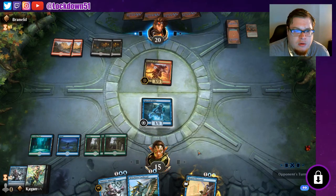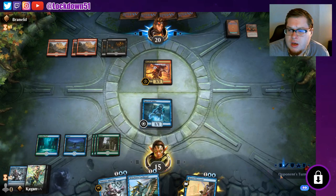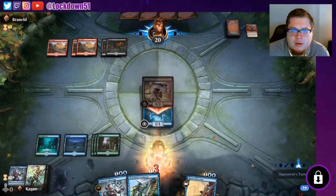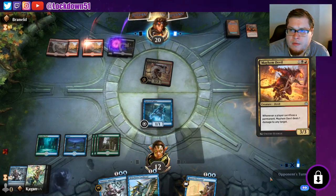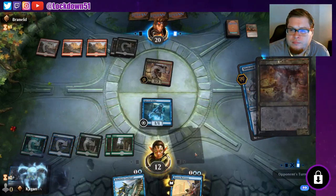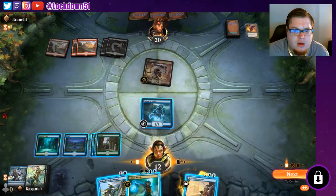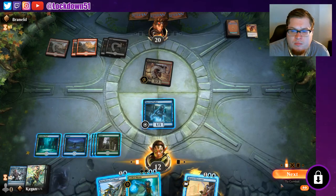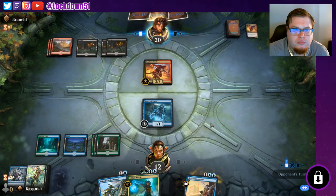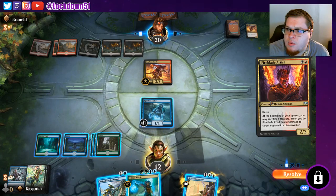A little bit awkward still but I'll take it — I do want more pressure if we're gonna win this game. Taking a beating from this guy. Another one of these — say no to that. Take a Frilled — that's at least a body and a counterspell, I'm happy with that. Pass, we might have to Jumpstart lock this Mayhem Devil. Drawing a lot of land. Fire Blade Artist — beginning of your upkeep, I'll keep my sacrifice.